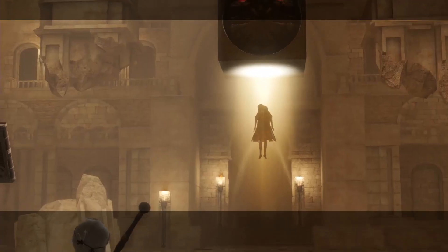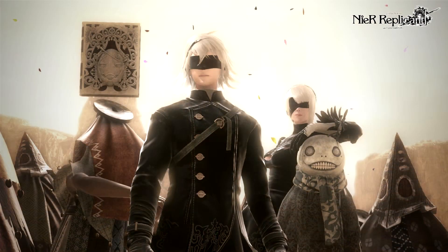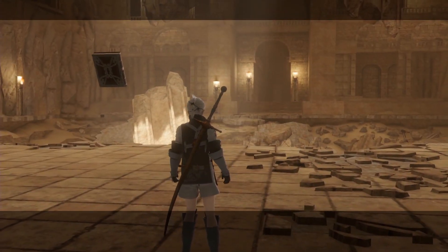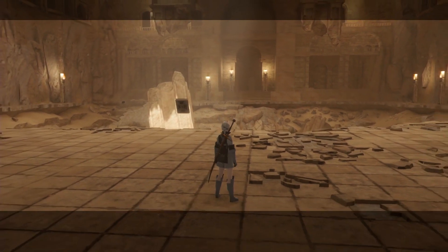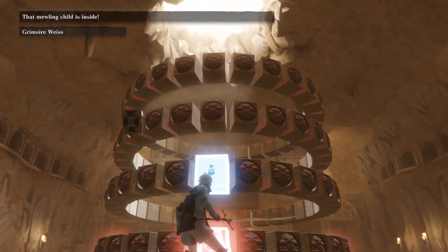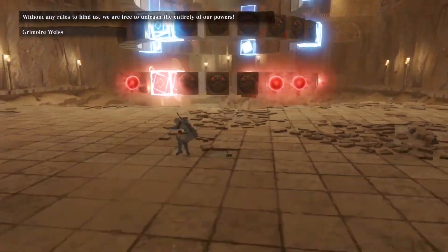Nier Replicant version 1.22474487139 free costumes and weapons DLC for Yorha has been revealed. The Microsoft Store listing has leaked the existence of free Nier Replicant downloadable costumes and weapons set. This has you enjoying four costumes and four weapons from Nier Automata and Nier Replicant. Due to the story of the game, this content may not be playable during some scenes. The full game is required to use the content, and the latest patch needs to be applied — please update before use. Nice to get that as a bit of free content.